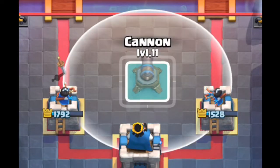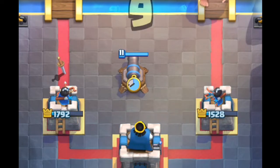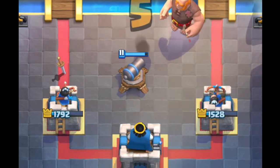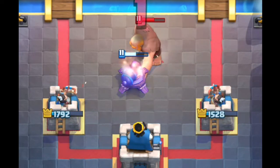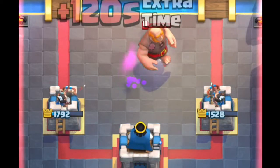In this fourth and last placement, the cannon is placed 3 tiles from the princess tower and 3 tiles from the king tower. Placing the cannon any farther than 3 tiles from the princess tower will not pull the giant. That is the reason this is the best placement for countering the giant with 0 damage.